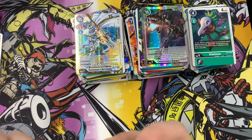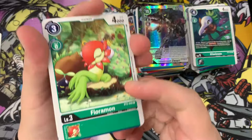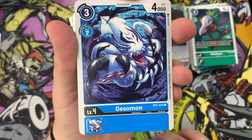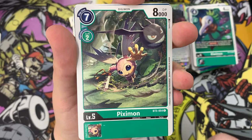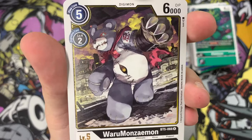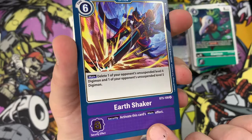One more pack to go. We've got Floramon, Mekanorimon, Vajramon, Garbagemon, Gaossmon, Demonic Disaster option card, Piximon, Revive from the Darkness, Zanbamon, Furmon, and Warumomizomon - I kind of love him actually, he's great. And a rare Earth Shaker option card there we go.